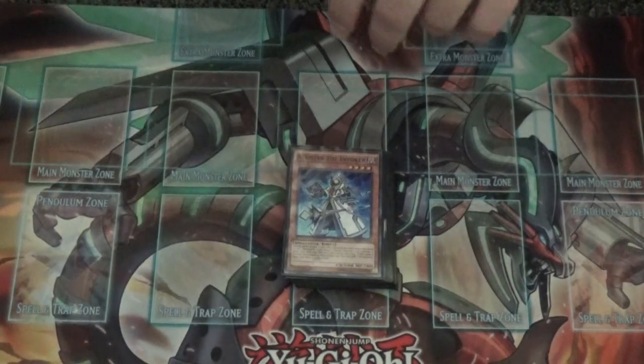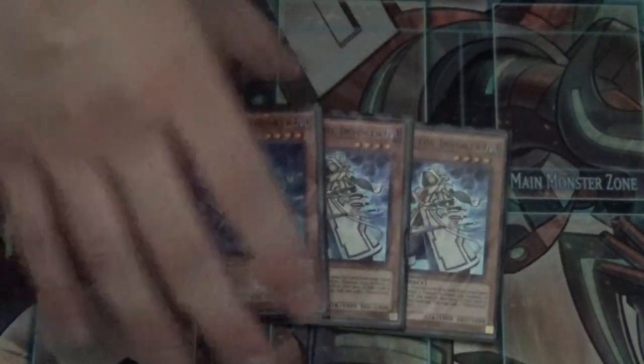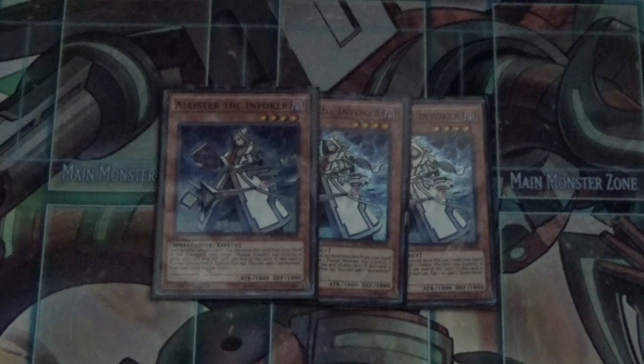The first monster in our deck is three Alistair the Invoker — our one-card engine. We play him to search Invocation. He's the best card in the deck and part of our win condition, so we play three of him.